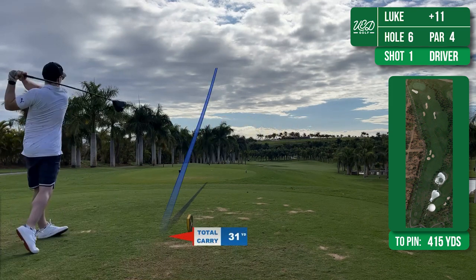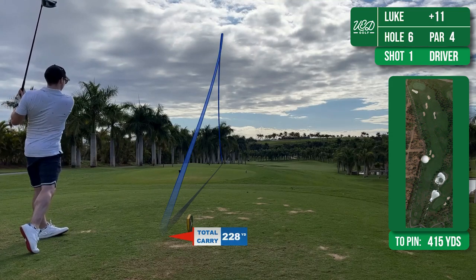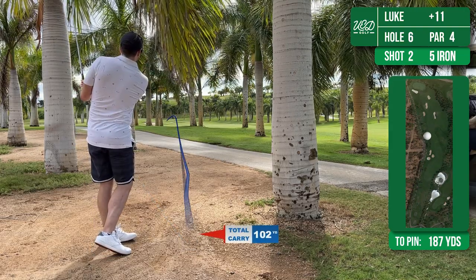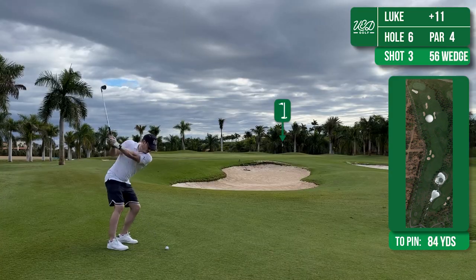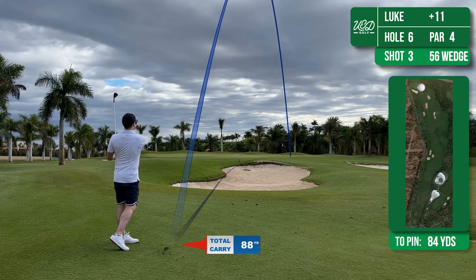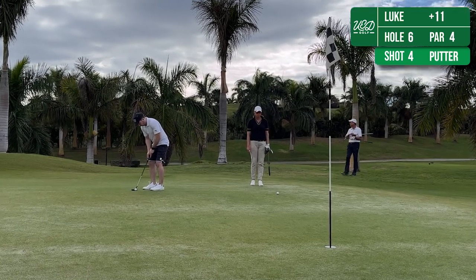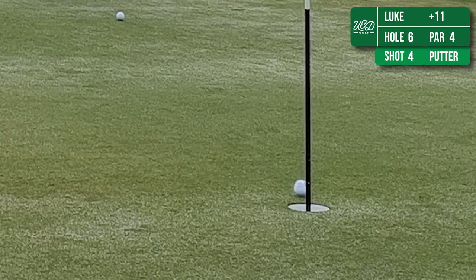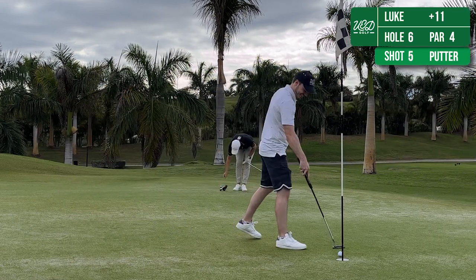The 6th is another dogleg left par 4. I cut this drive too fine and actually end up travelling through the trees, and again having to punch out. I pick a little window and luckily I manage to execute that quite nicely. This leaves me about 80 yards away chipping with a 56 degree wedge, and this goes pretty well - a bit too long. It actually gives my first look at par, but it's not to be. The wait continues, but I'll take another bogey at this point.